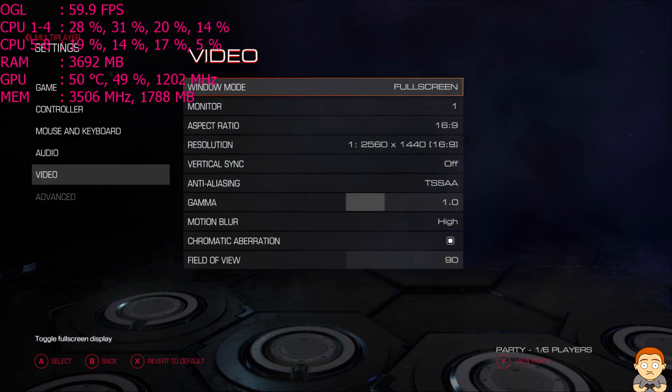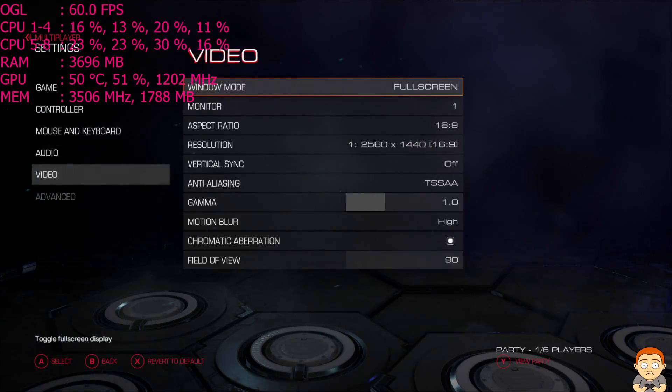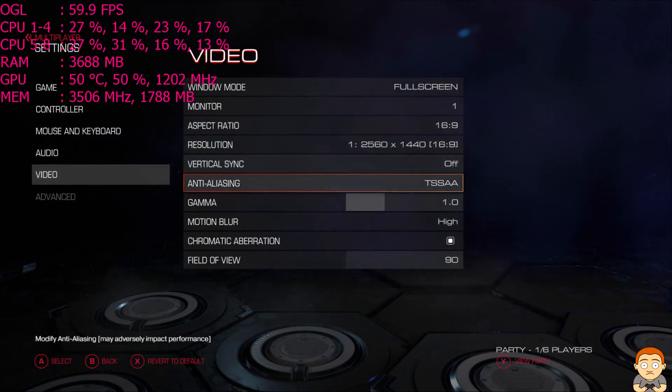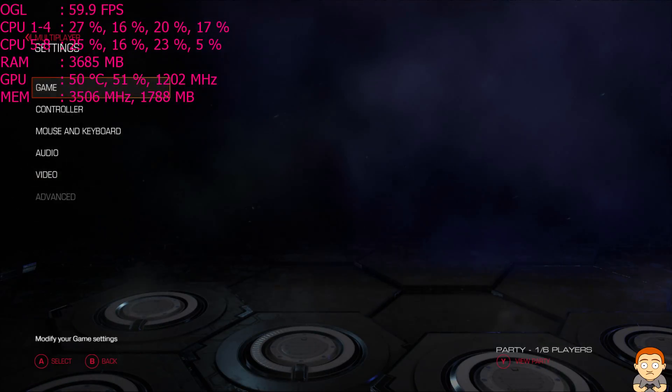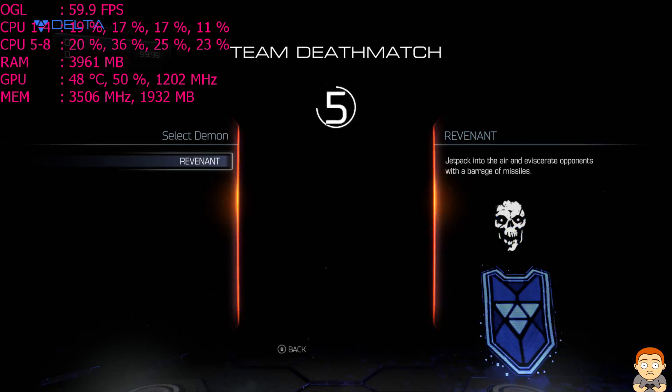Hey YouTubers, welcome to this performance test on DOOM using a GTX 980Ti and i7-6700K. We're going to be playing this maxed out at 1440p — or I think we're maxed out, because I can't seem to get to the advanced options. I guess save and close that off during the beta.